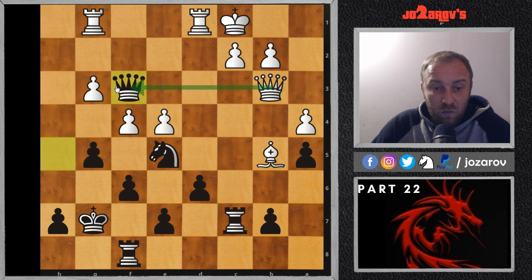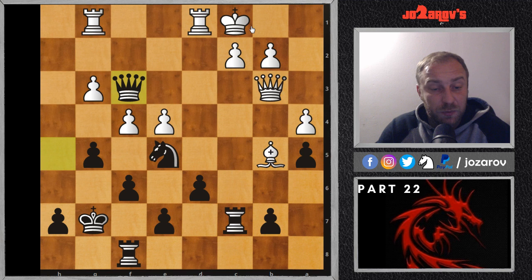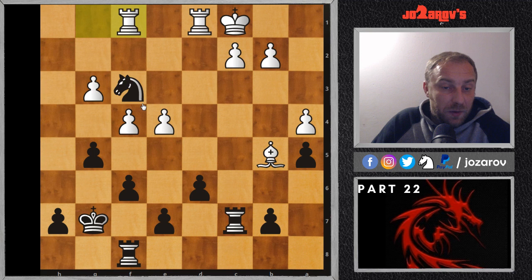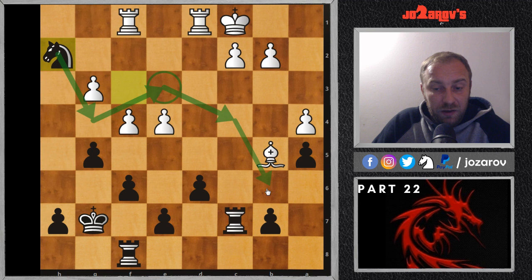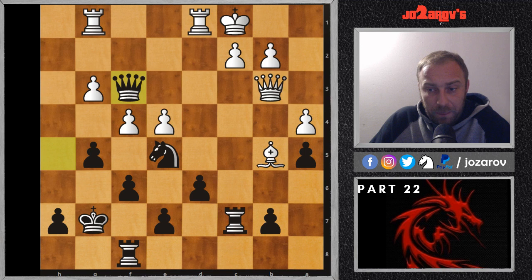Queen to h3 was a very interesting idea. After rook to g1, queen to h5, and f4 was played by white. But now Wojtkiewicz finds the very nice idea queen to f3, forcing white to trade queens — because if you take the knight then queen takes on b3 and you cannot take this queen because of the very annoying pin by the rook on the c-file. In this position, white simply resigned. After queen takes on f3, knight takes on f3 is really another problem with rook to c8 and similar outpost ideas.